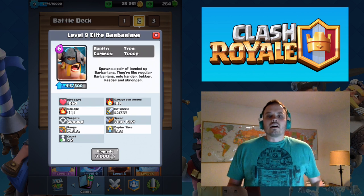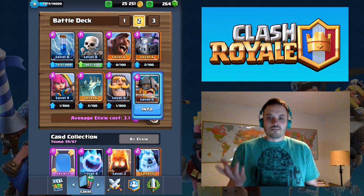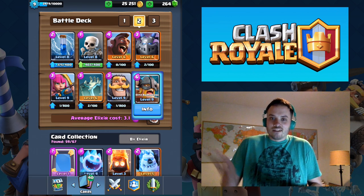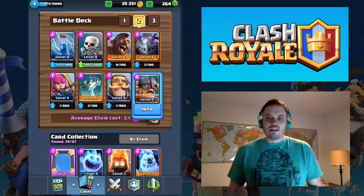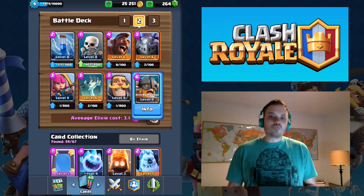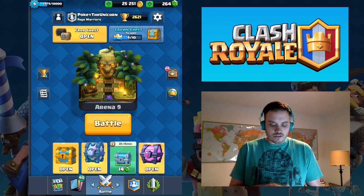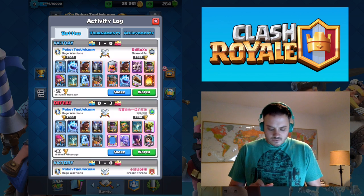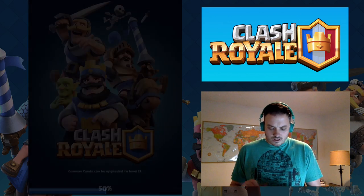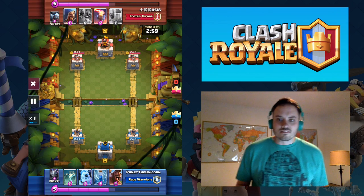One of the best ways to stop them is to use Elite Barbarians yourself. If you don't want to do that, I have a few other decks that you can use — a few other main cards or strategies — and we'll talk about them today. I'm going to show you some replays and show you some decks on how to do this. First, we'll go through the replays and talk about strategies.